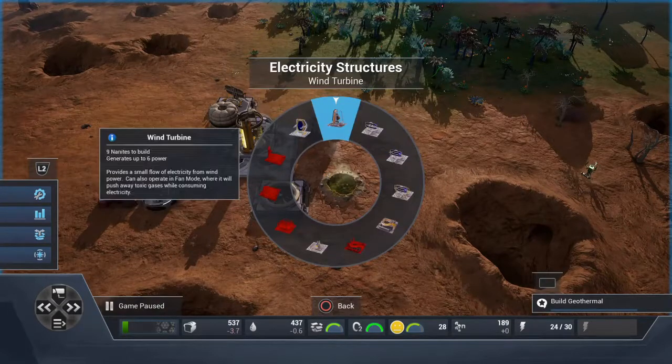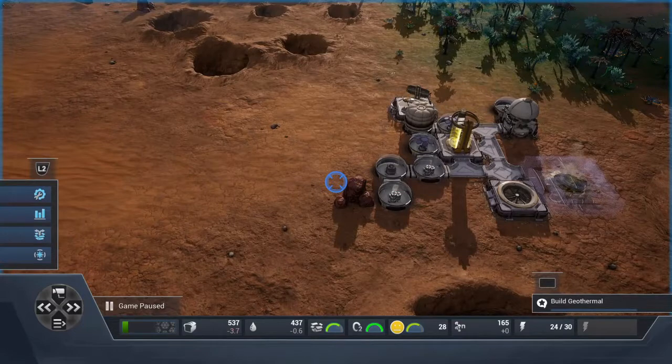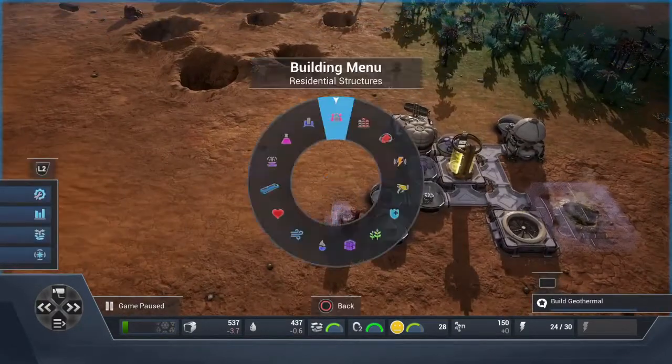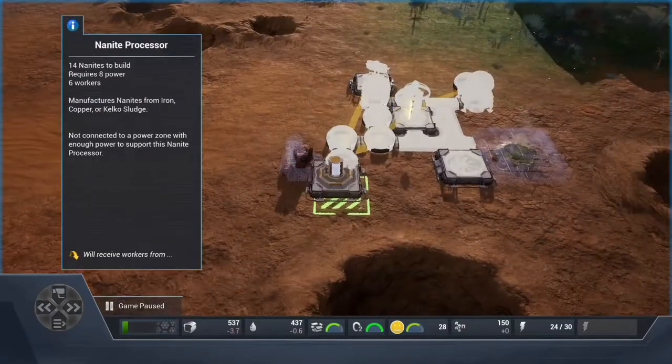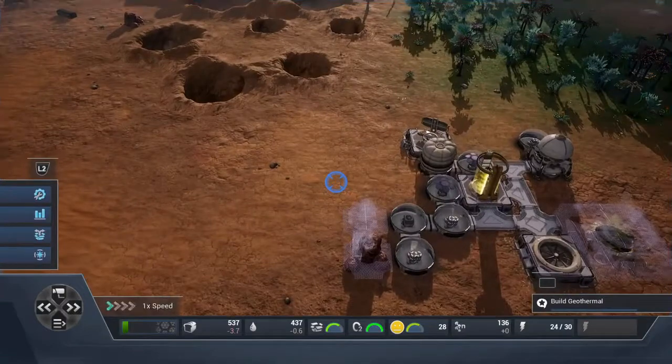Let's get the electricity to the dome event. Let's get the mining one — the mine — and the nano processor. Right there, let's go.